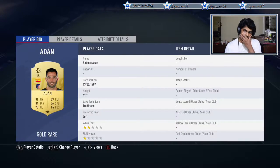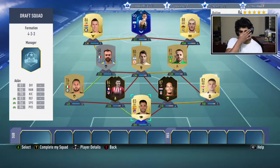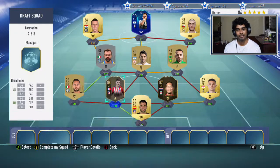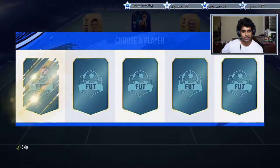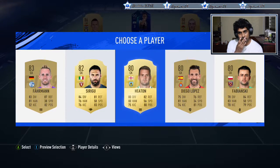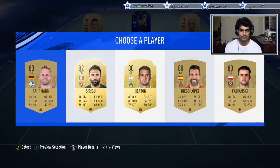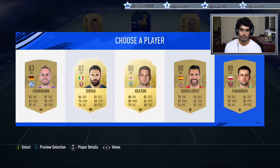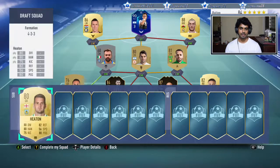Adan would give me a strong link to Lucas Hernandez, and he's six foot three and is the best goalkeeper option out of all of this. We're going to pick Adan and also because he gets a strong link with Lucas Hernandez. This is a shambles of a midfield. Let's see who we get as our next goalkeeper option - I'm going to pick Heaton. Fabianski is six foot three but Heaton has better stats overall.